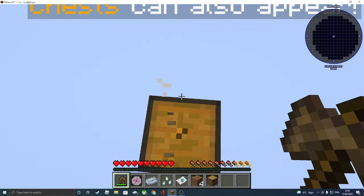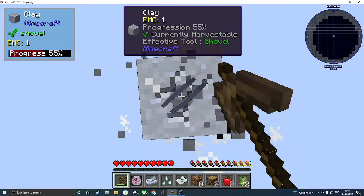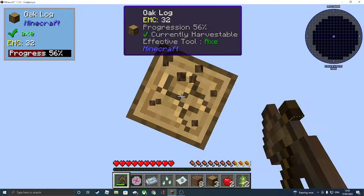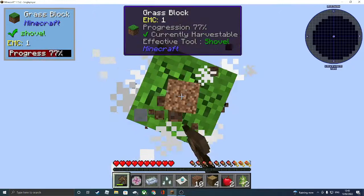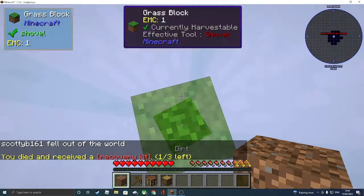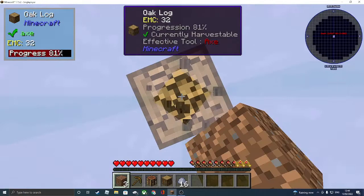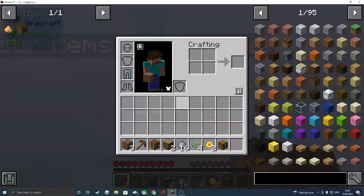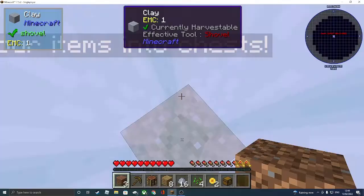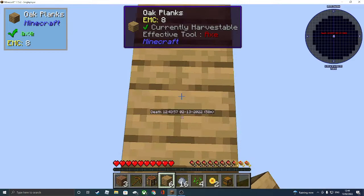Yeah, I know they improve over time and chests can also appear. What's that sound? What the hell just happened? That's my EMC table, already gone — this sucks. I'm playing for a YouTube video. Yeah, I know how it works. If I die again I may actually cry.